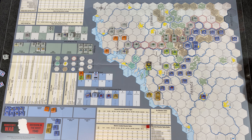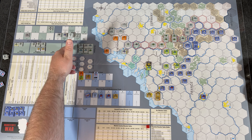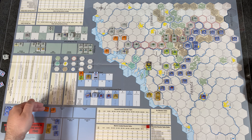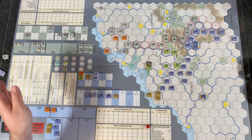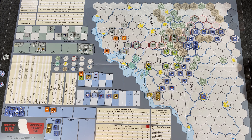Now the Germans' turn again. The German Manstein Plan marker is moved off the board since it's done for the game. The Dutch command marker goes to the used box but will return next turn unless they're knocked out of the war.